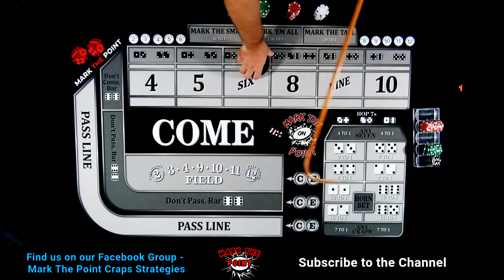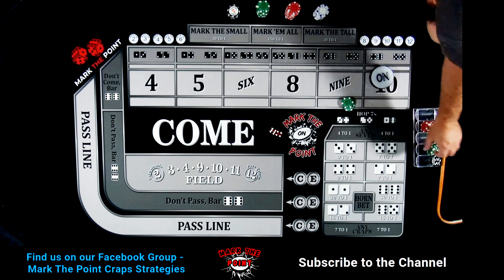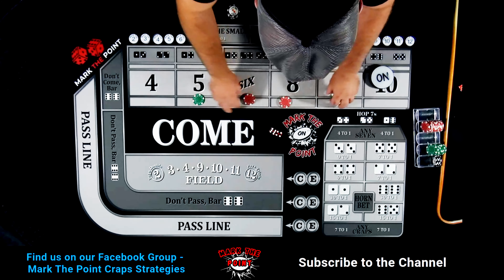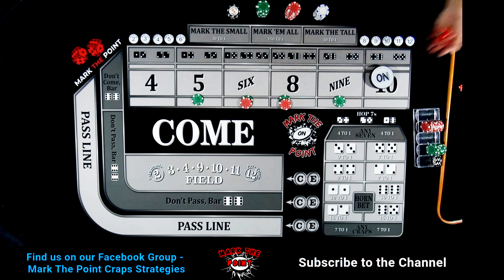There's a 10 — our new point is going to be on the 10. Let's mark the point on the 10. Say dealer, drop me down: one ten inside please. So here, here, here — and what you got is $25 levels on everything. Of course it's $30 on the 6 and 8. Let's go shooter, let's get some inside hits.